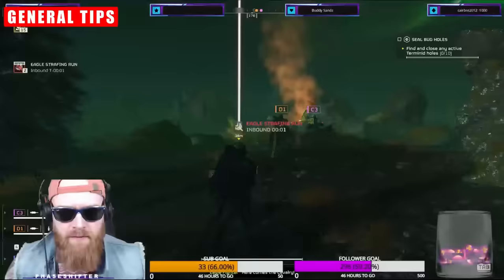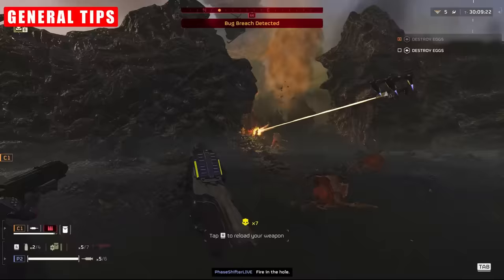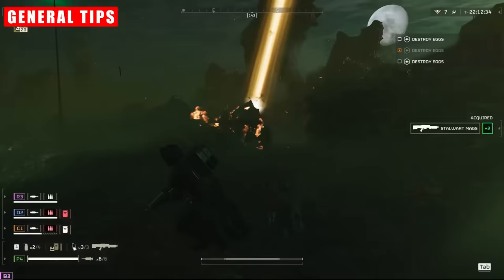For example, when someone drops a Precision Strike, you can actually hang out quite close and keep pressuring enemy lines. Gaining this game sense swiftly will help you in the long run. One of the huge perks of Orbital Strikes is that they're unlimited in number apart from the laser. So unlike Eagles, you can call them in over and over again once the cooldown is finished.